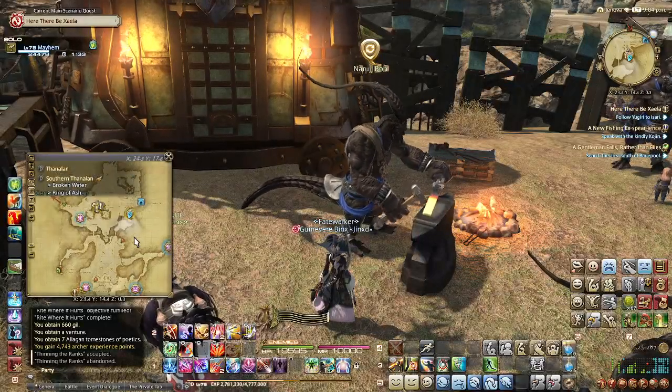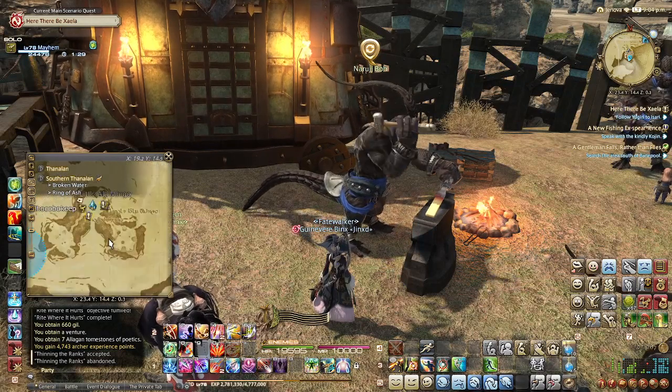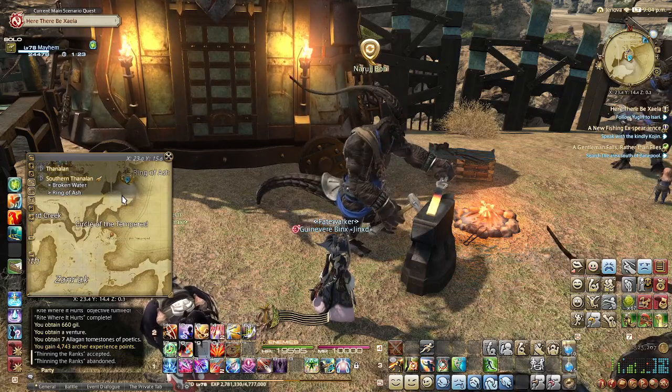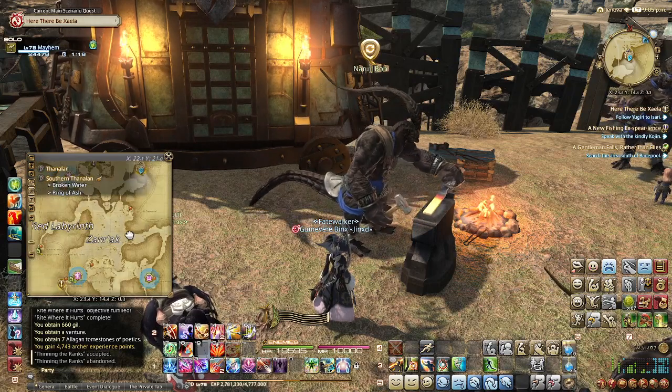Hello and welcome back to another Binx's Guide to the B-Stripes. We are over here in Southern Thanalan with the Amalja. If you're looking to teleport here, Little Ala Mhigo is going to be your closest teleportation point. Special note: you actually do not have to have flying in order to complete these quests. I completed the bulk of them before I'd even completed ARR, so it's very much groundbound.